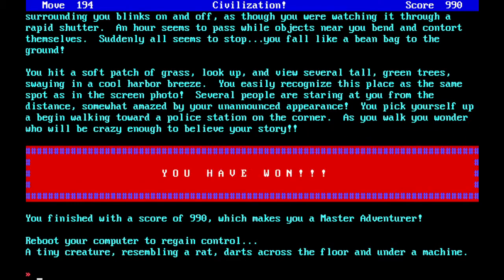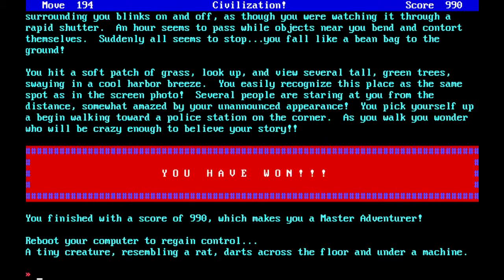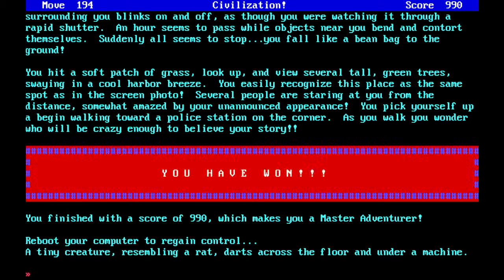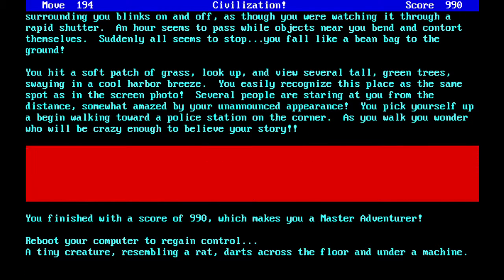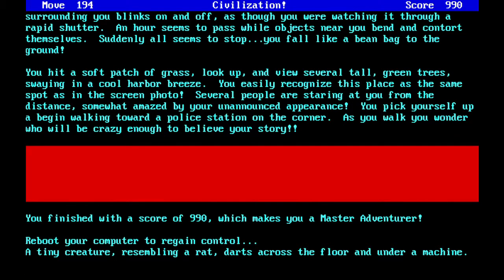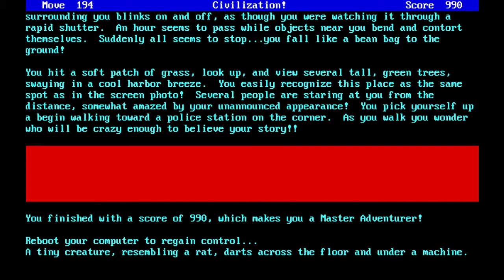Reboot your computer to regain control. A tiny creature resembling a rat darts across the floor and under a machine — I've never seen that before, but I think it doesn't realize we pressed the switch so it thinks we're still in the bridge. That's funny. If only it was the fish though — the fish from the underwater part where you look up and see the Titanic and there's a fish swimming by that's just like 'oh, that's boring' and swims away.